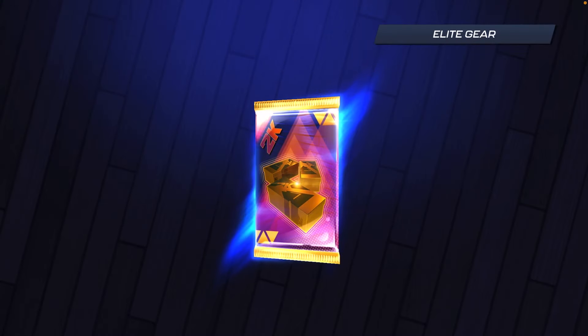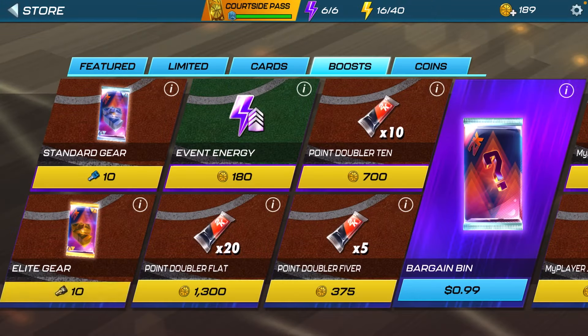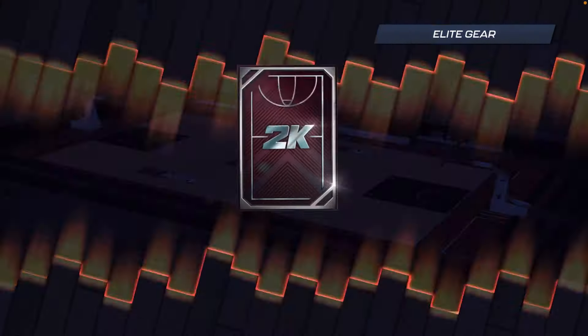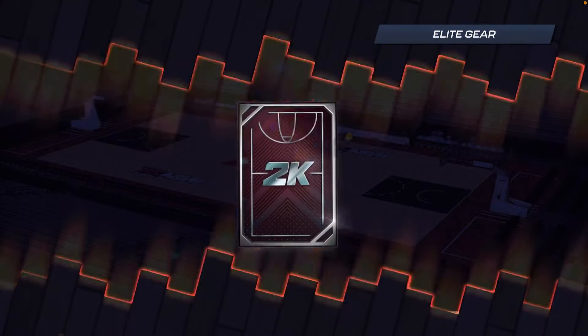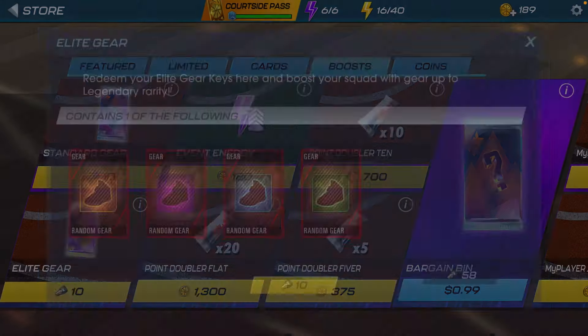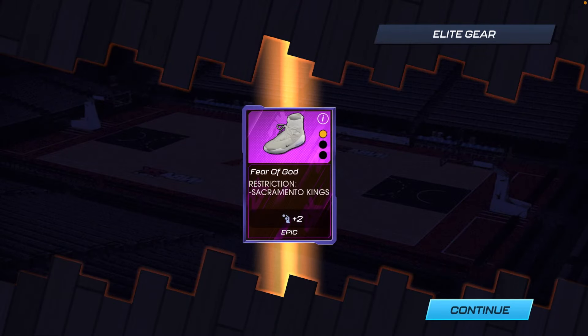Those D-Little Fords shoes are good, but what's terrible about them is that they have repeat stats — they have rebounding, which is an L. I have a lot of epics for Dallas Mavericks, man. Are you going to end me off with three epics? I'll take one more epic. Come on, you must give me at least one more. We got a Fear of God for Sacramento Kings — this shoe is going to be good for Sabonis.